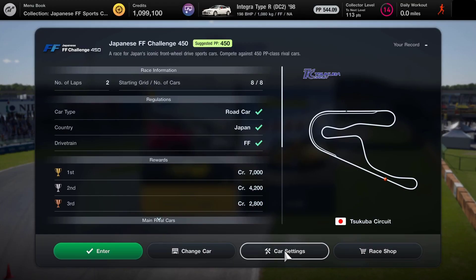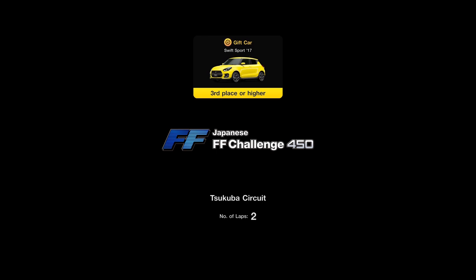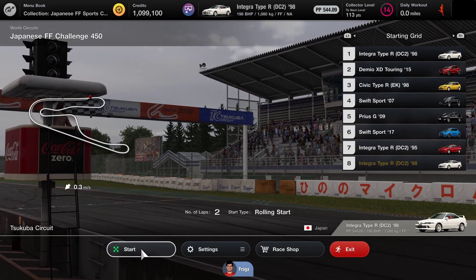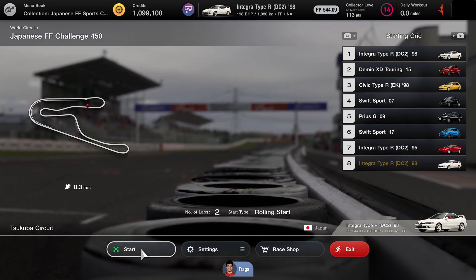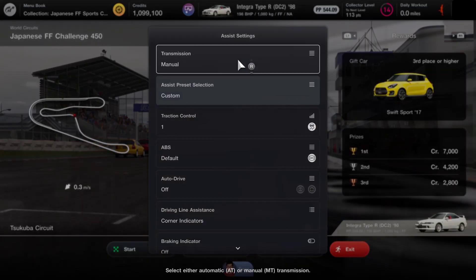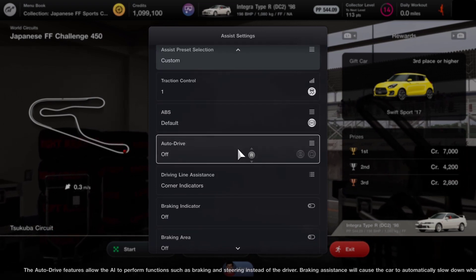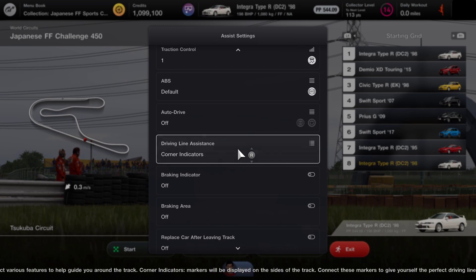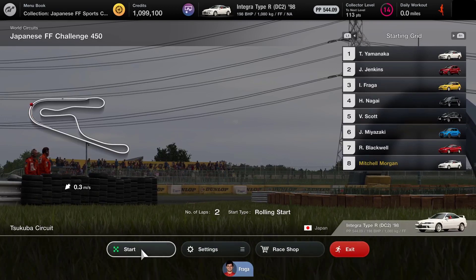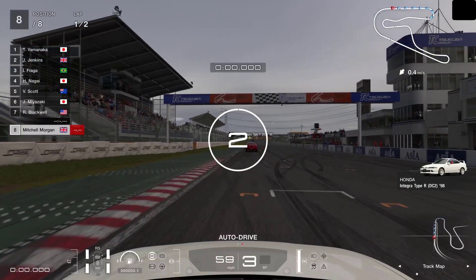I've already bought the racing soft tyres and those are the ones I'm going to put on the car for this particular race. So if we enter the race we are doing two laps of this track. It's a new track to us so we're going to be feeling our way a little bit — maybe I should have done the circuit experience first. I'm just going to check the assist settings: we're on manual, traction control one, ABS default, auto drive off. I'll leave the corner indicators on just because I'm not used to this track.